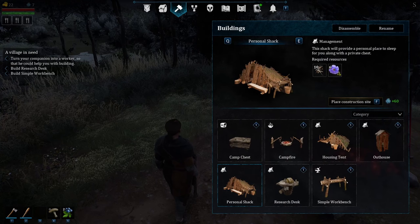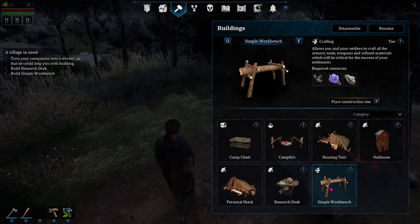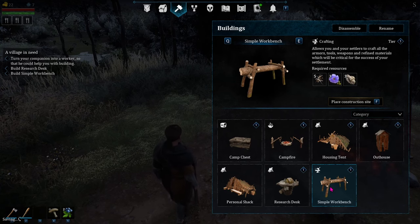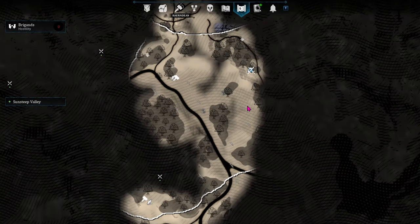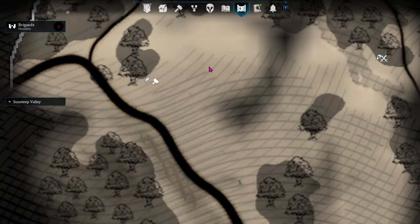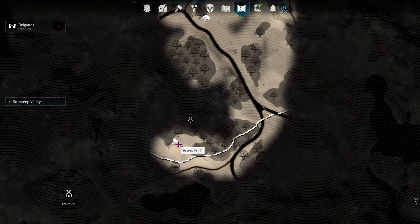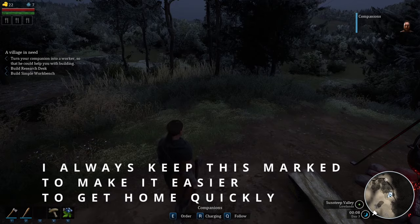What else are we going to need? Flex wood and logs. They added the simple workbench separate, so I'm going to need to make that too — stone, flax, and wood for that. I want to go back to where I'm building my town. I want it to show on my mini-map to help me know the direction of where I'm going. This shows my village is over here, and personal shack one that I need to finish building. I'm going to click on it and set this as a waypoint.